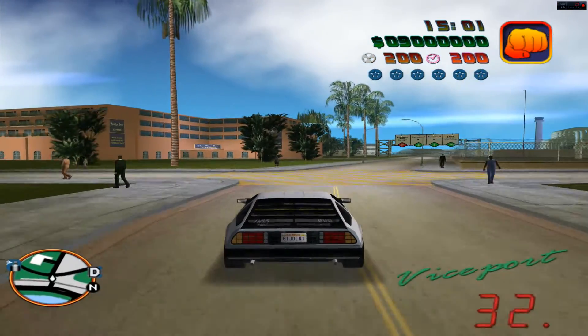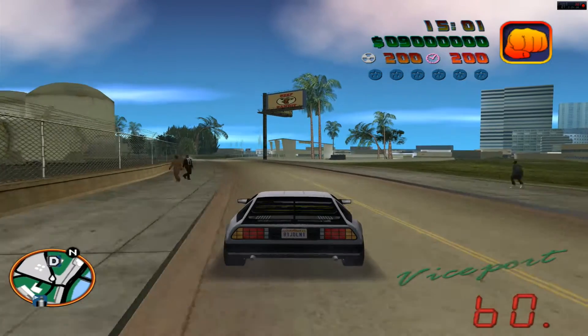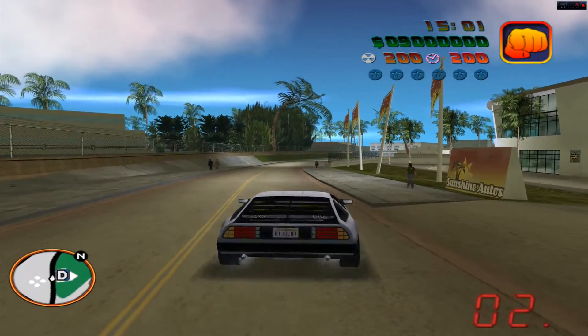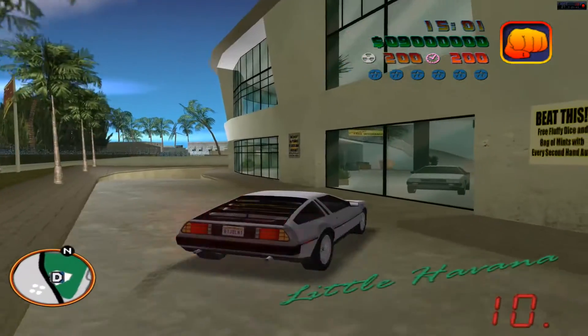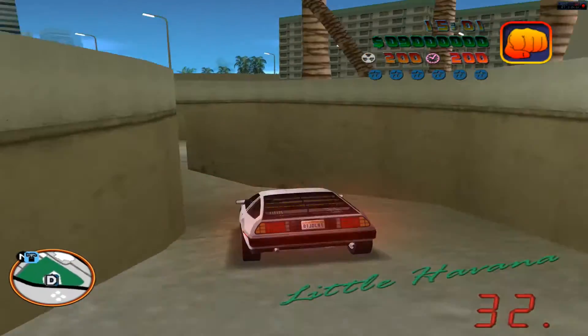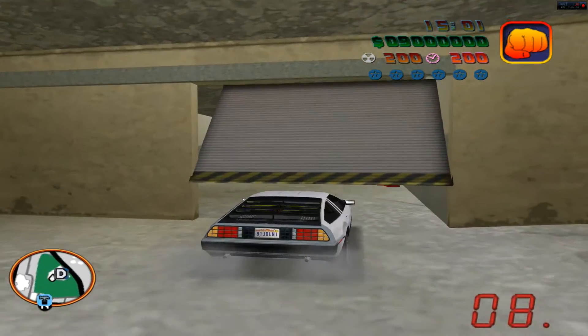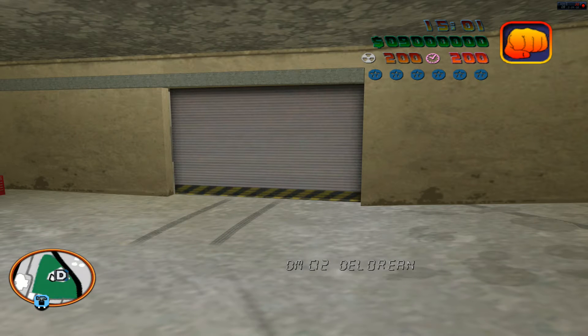Also, you install this mod the same way as you would install the GTA San Andreas mini mod, version 1.2 or 1.3.2 — it's the same thing. Now, unless you travel to the night of 2015 later on, you won't be able to get the other DeLoreans — only the Back to the Future Part 1 DeLorean.